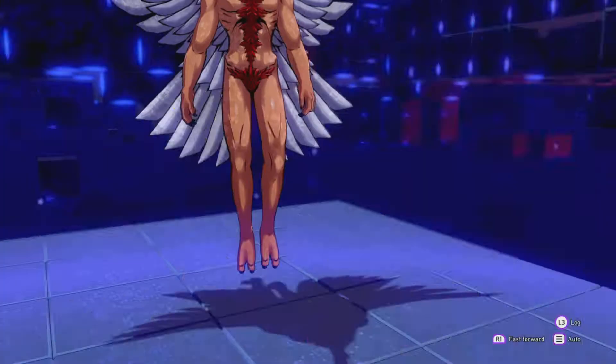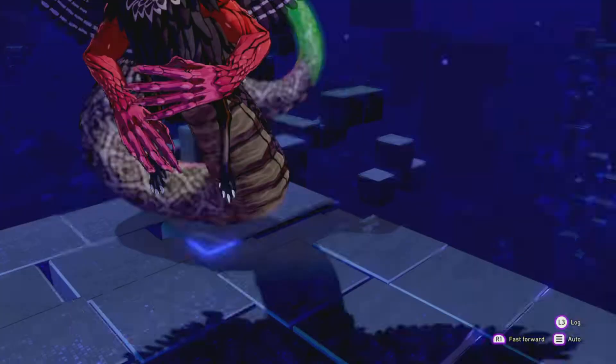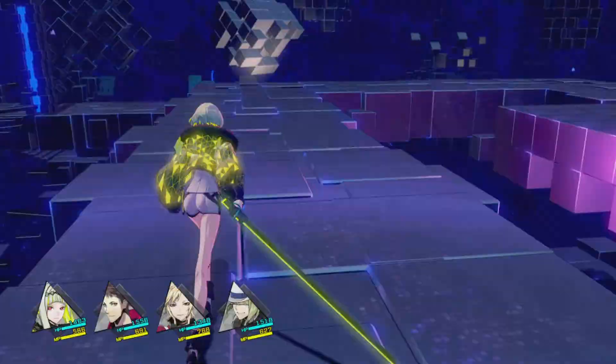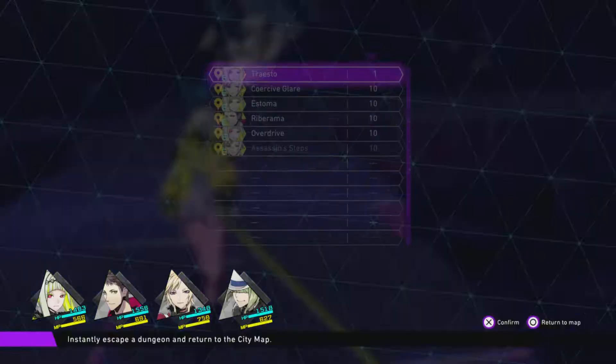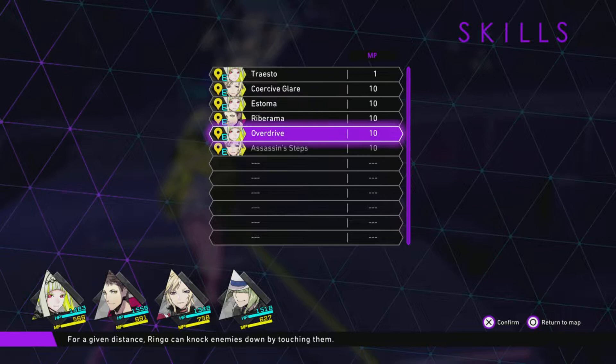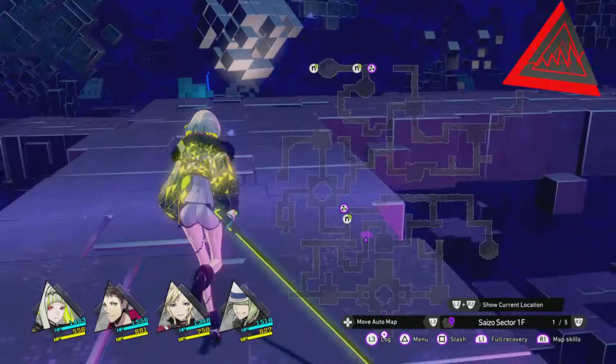These are just some of the basics that a lot of people might not know in their first couple of hours into the game. Within each of these categories, there are a lot of upgrades and skills to learn, so just taking your time, exploring the Soul Matrix, and doing the side content is pretty much the bulk of what I have to say. There's not a whole lot of extra content in Soul Hackers 2, but the main offering is the combat, and you'll want as many enhancements to that as possible. I hope some of these tips were things you didn't know, and I hope they help your combat experience go a little smoother.